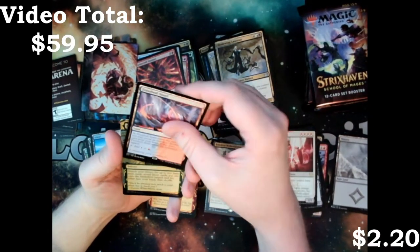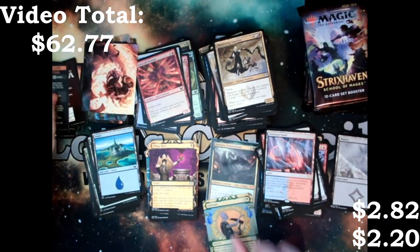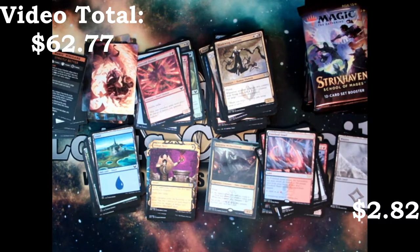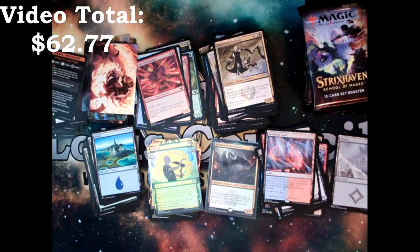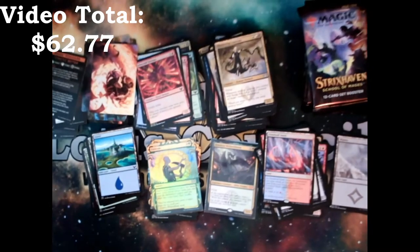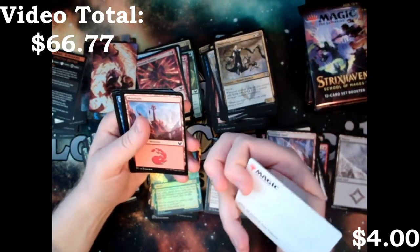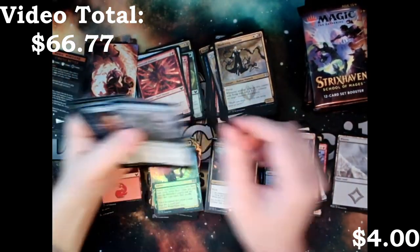Frostbolt Snarl. Village Rites and a Foil Cultivate might actually be worth sleeving up because, even though it's a common, it is a Cultivate — so it gets played heavily in Commander and it is a foil. And it doesn't appear to be bending at all. Kudos, Wizards — finally fixed a problem. Now you just got the other 99 problems to fix. A signed art card — very sweet.